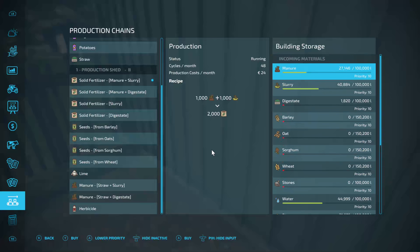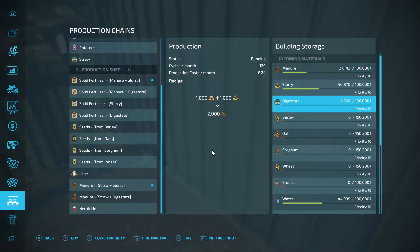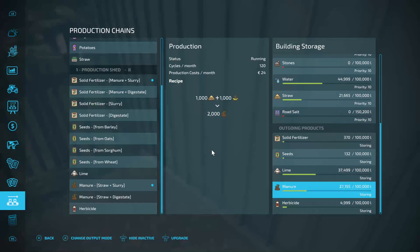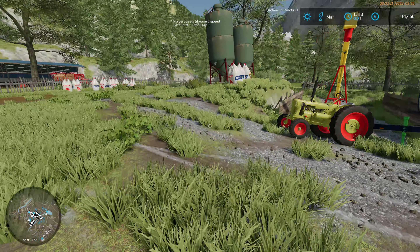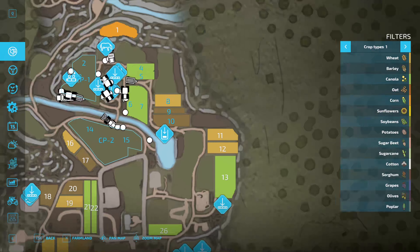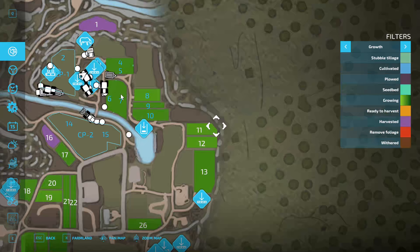Now that is a point - are we going to do triticale or beet? No, as I always say, you never know what's going to be in the sales tomorrow. Remember - let's switch off the selling bit, we'll store again. How much have we got in there? 40 tonnes of slurry and 27 tonnes of manure. We could do the slurry and straw one to produce more manure to assist us - the manure is obviously slightly less. I think we'll do that as well.